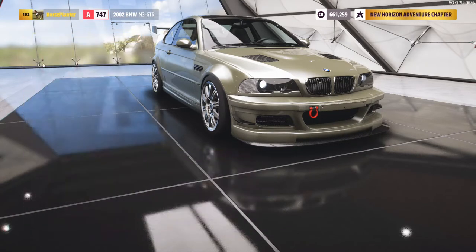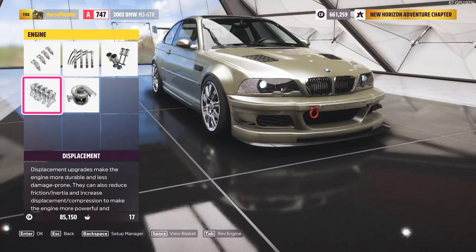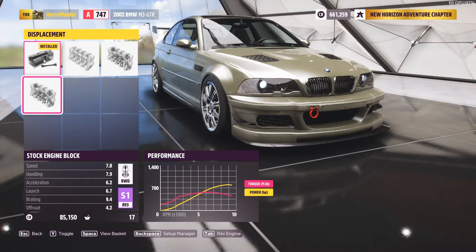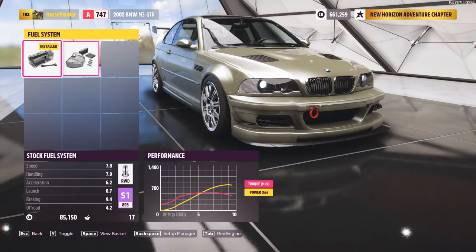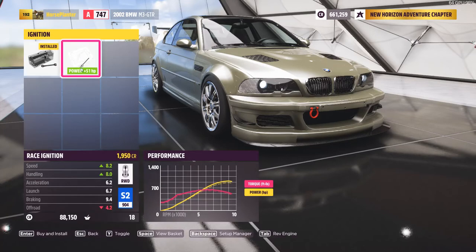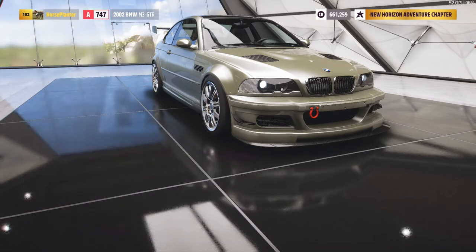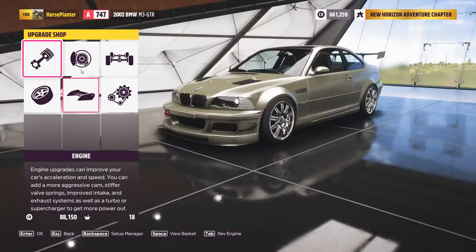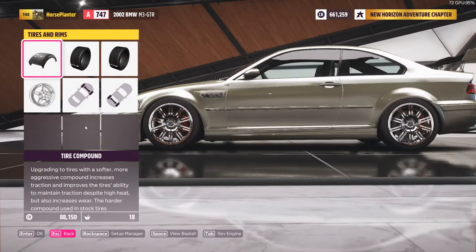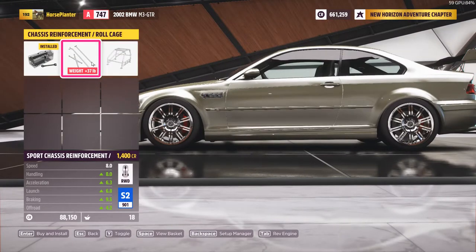Obviously we're gonna do S1, so not a turbo, not a block either. We're gonna try to get it as high as we can without going to S2. So I might just go put some wheels on it to make it S2. Or should I go put a cage in it? This is gonna be hard balancing it.